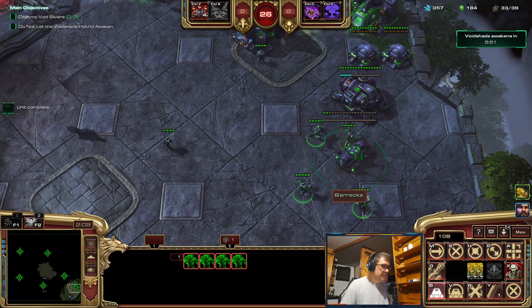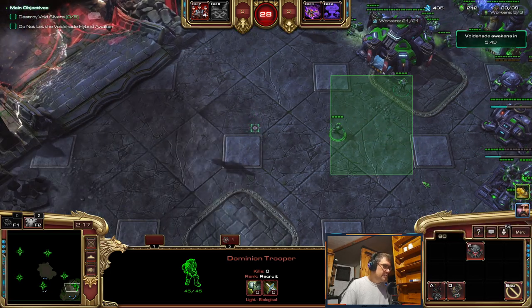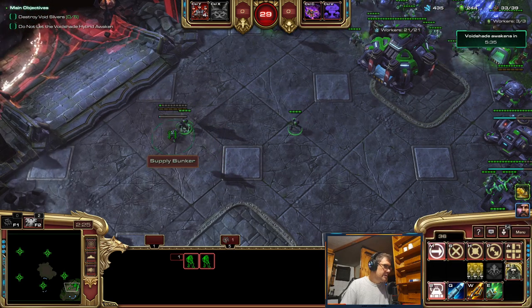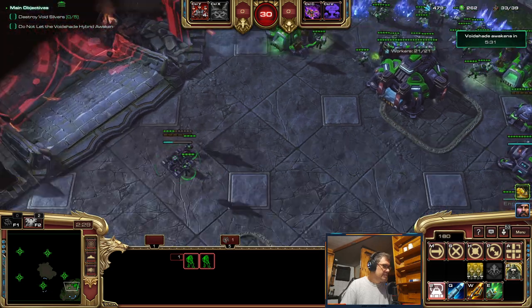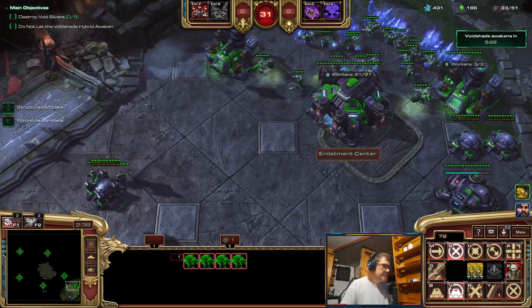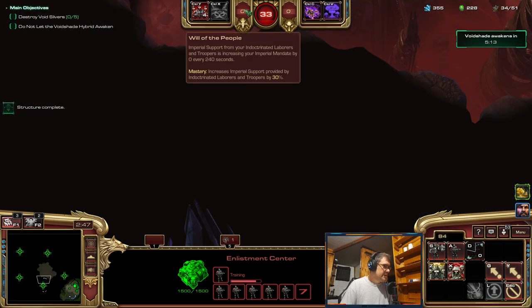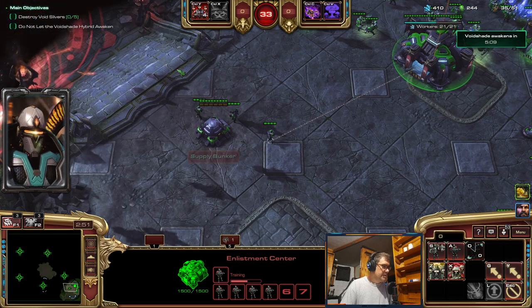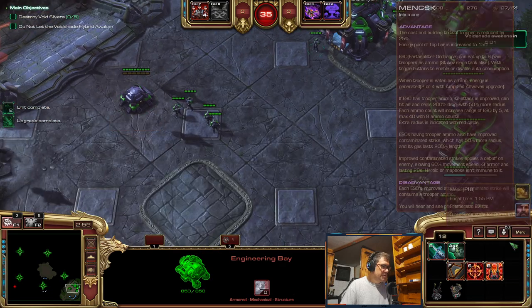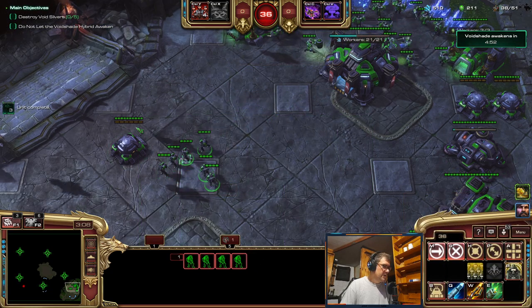I need to build these things over here so they're not in my way. Let me build a bunker here to protect myself — actually, that's too close to the ramp, probably not safe. I'm going to slow down and draw enemies to this bunker. Going for armor upgrade for bunkers as the first upgrade.